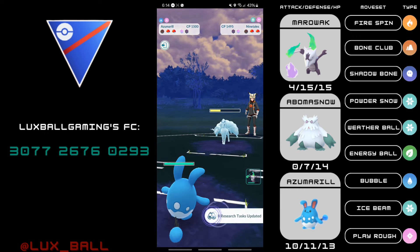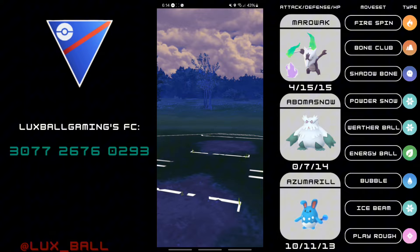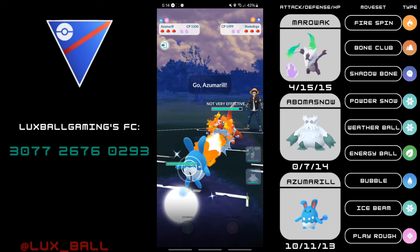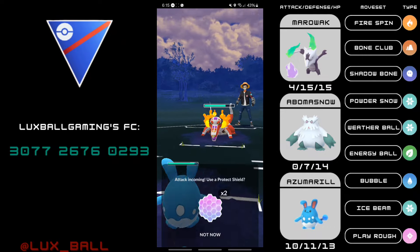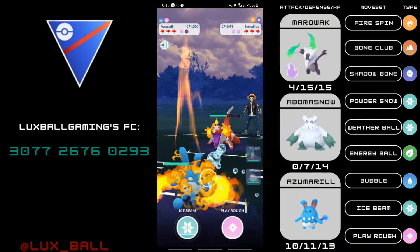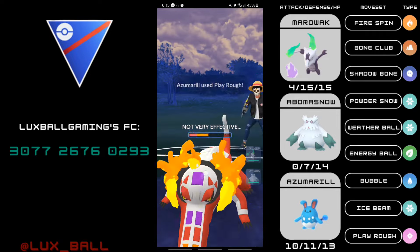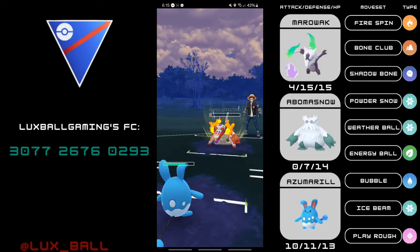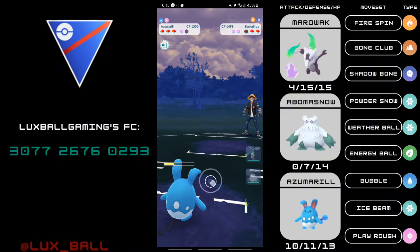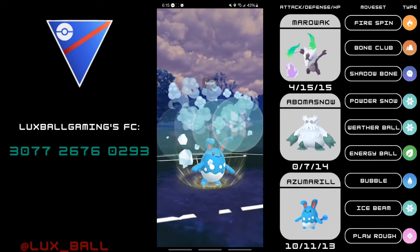I built this team around Alola Marowak. I heard about this team — it was Abomasnow and Azumarill — so I put it together because that used to be the meta back in the old days of the Shadowbone Alola Marowak meta. Alola Marowak is weak to rock and water types, which Abomasnow can handle the water types and has Energy Ball for rock types. Abomasnow is weak to steel, fire, and fighting types, which Marowak will be able to take care of.